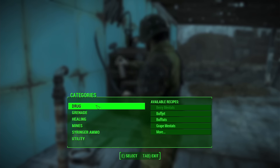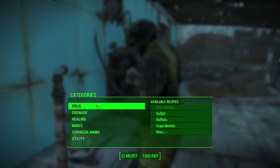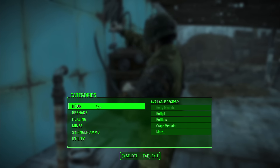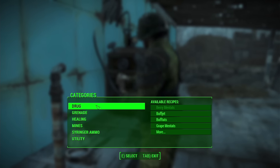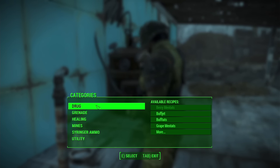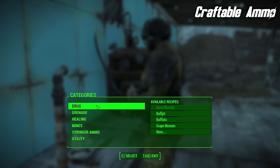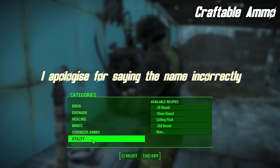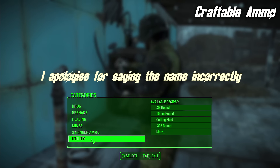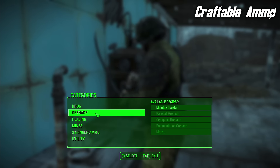Staying with the subject of dialogue, one of the more controversial aspects of Fallout 4 is the fact that it has a voiced protagonist. This was something that a lot of people did not like, and if you are such a person, the No Player Voice mod is one you'd probably want to check out. It does exactly that — it removes the voice from the protagonist. If I click the second option — no voice.